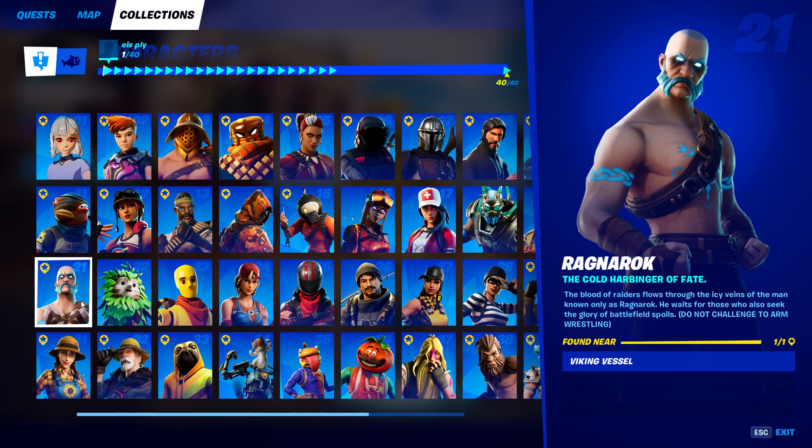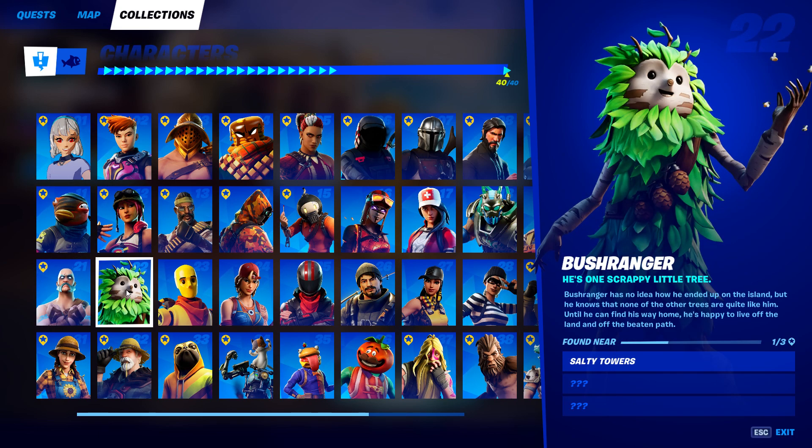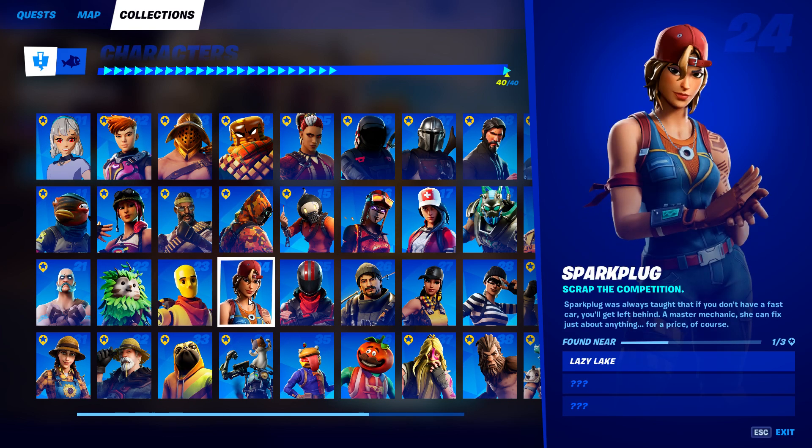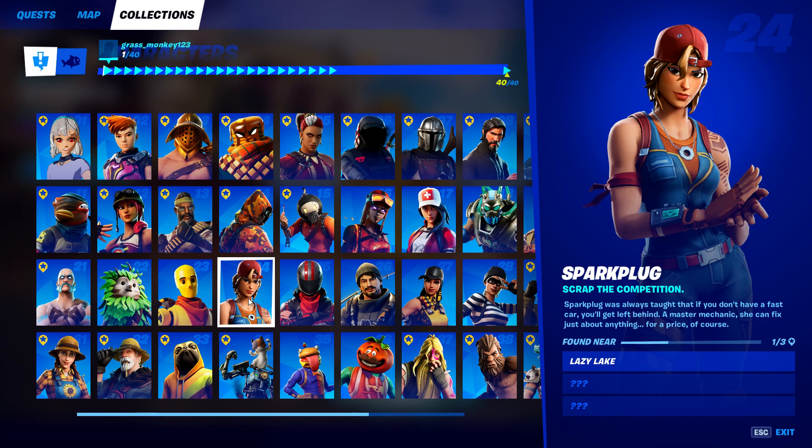Ragnarok is found near the Viking Vessel. Bush Ranger is at Salty Towers. Dummy is at Compact Cars. Spark Plug is at Lazy Lake.